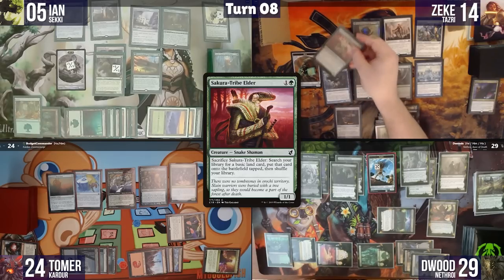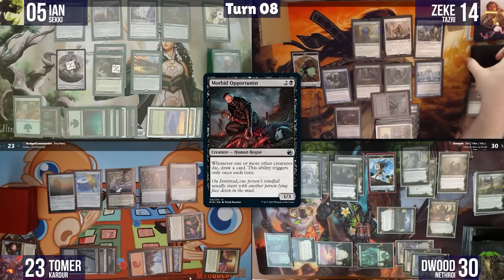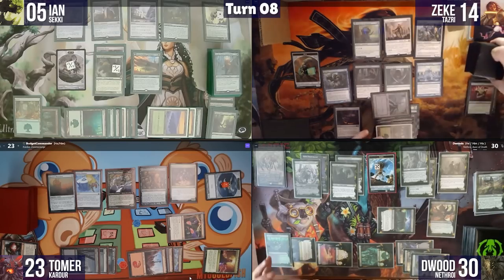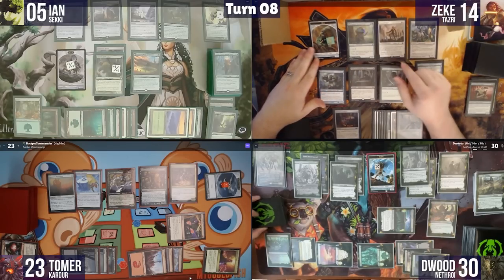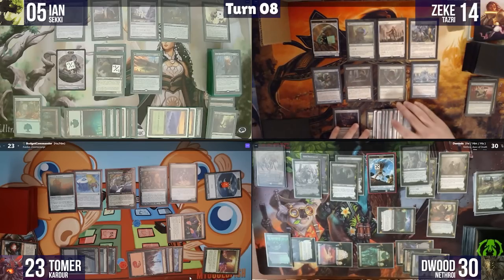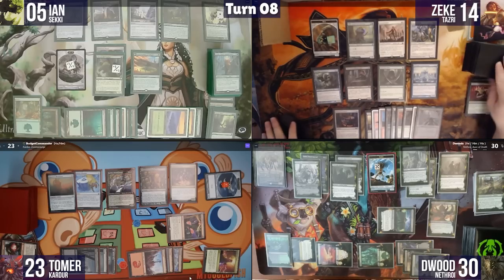At the end of Ian's turn, Zeke sacrifices Sakura Tribe Elder, triggering Blood Artist to drain Tomer one life and gain one, and draws a card from Morbid Opportunist. Zeke gets a Swamp tapped and goes into his turn. The table acknowledges they're probably dead. Zeke draws a card and comments it doesn't help.